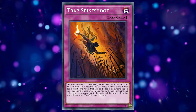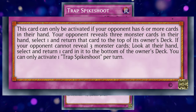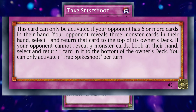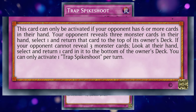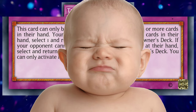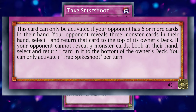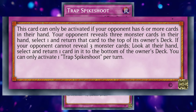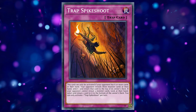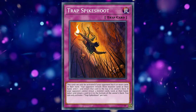But my retrain will be Trap Spike Shoot — I didn't say we were making the name better. The hard once per turn normal trap card. This card can only be activated if your opponent has six or more cards in their hand — in other words, unless you're playing against Exodia, you better be going first, and even then it's not a guarantee. Your opponent reveals three monster cards in their hand. Select one and return that card to the top of its owner's deck. But if your opponent cannot reveal three monster cards, look at their hand, select and return one card to the bottom of the owner's deck. Please remember how improbable getting that second effect off actually is, unless you're playing against some nonsense anti-meta back row heavy deck — and even then, it's still far less likely than us getting GTA 6.